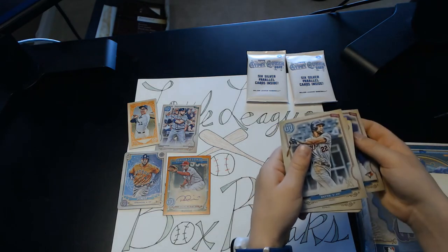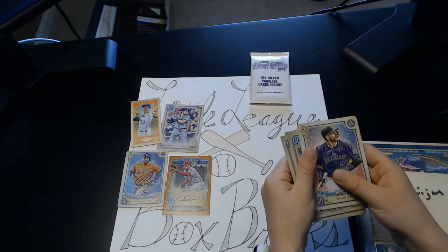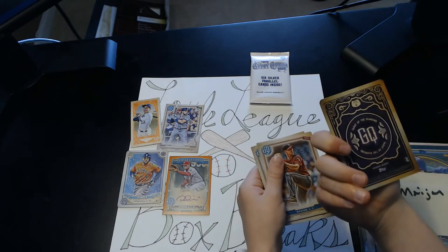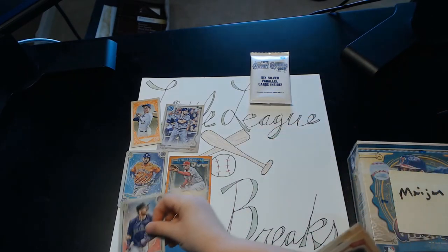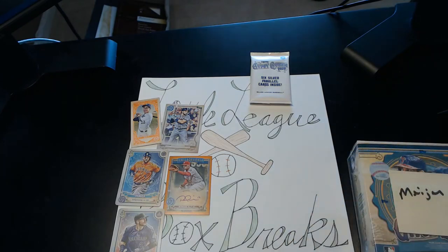Danny Jansen, V. Reyes, Kissing Hera, and then a Trevor Story Thunder A.J. Minter Terror of the Diamond card. L. Weaver, Kyle Seager. And that's it for that pack.